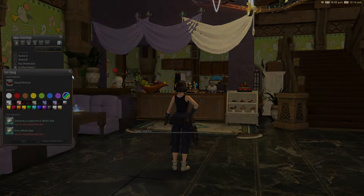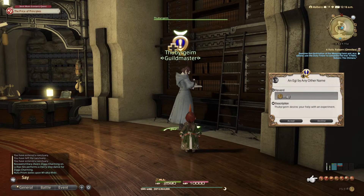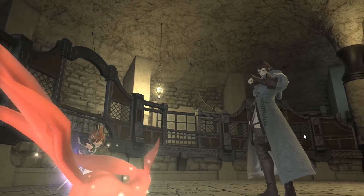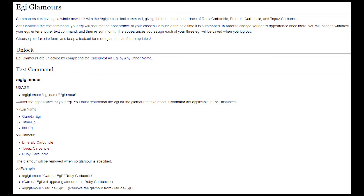One last glamour-related thing: Summoners can also unlock Eggie glamour by completing the quest 'An Eggie by Any Other Name' in the Arcanist Guild, once they've completed the level 50 Summoner quest. This allows them to change their Egi pets back into carbuncles and even mix and match their colors. Here's a quick example from the wiki on how to use the system.